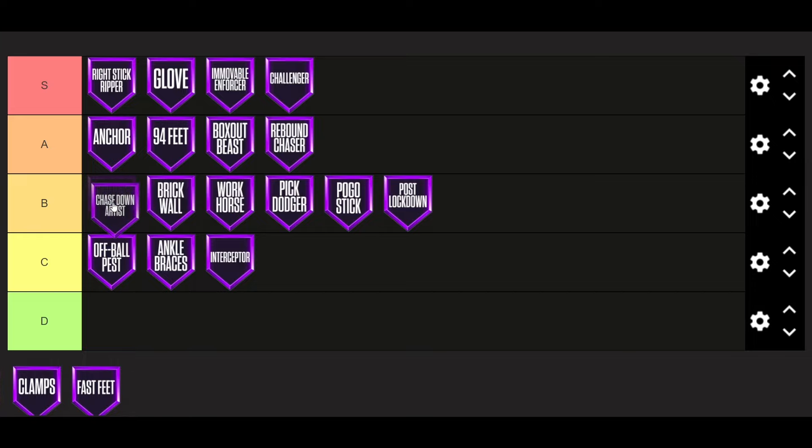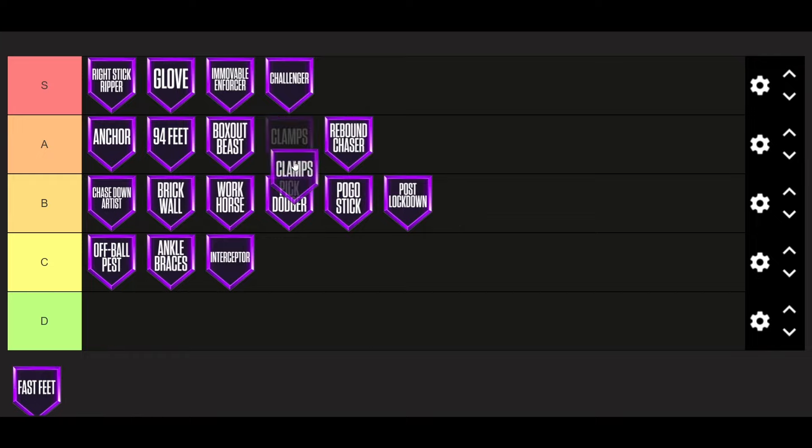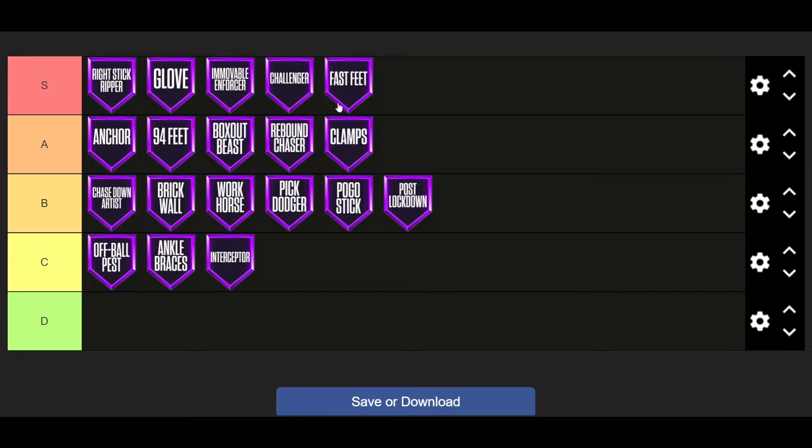Next, you got Chasedown Artist. Chasedown Artist is also just a B-tier badge. It's not a for-sure you're-gonna-block-everything, but it's also not a you're-never-gonna-get-any. Next, you got Clamps. Clamps is A-tier — it's just one of those necessity badges. You definitely need it. I don't think it's overpowered because you still get blown by in this game anyway, but you definitely need Clamps to stay in front of your opponent. And lastly, we got Fast Feet. Fast Feet is going to go in S-tier, because when you don't have Fast Feet, your feet feel like they're stuck in mud — you just can't slide laterally at all unless you have Fast Feet on Silver Plus.